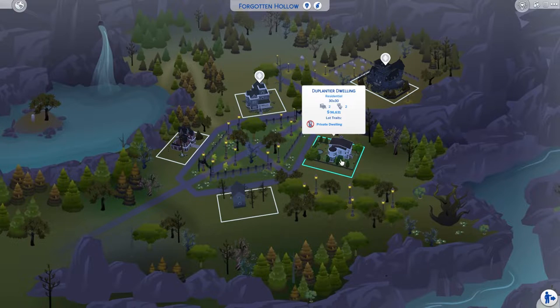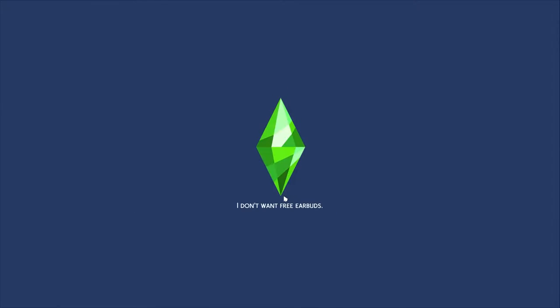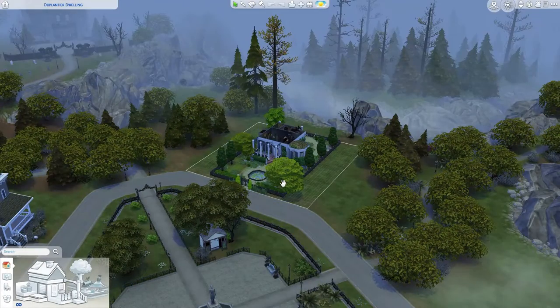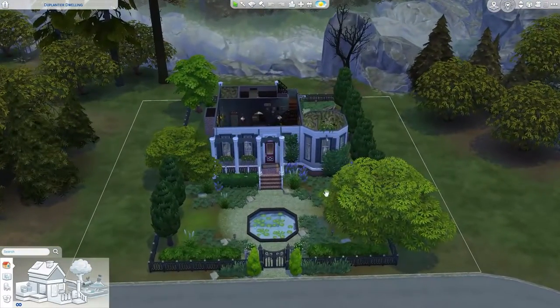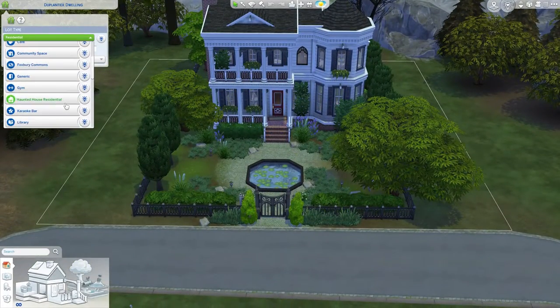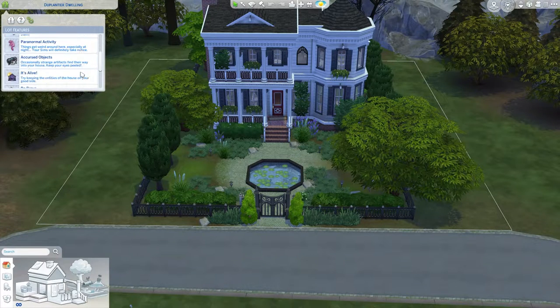In Forgotten Hollow I have a dwelling here — I think it is the haunted house lot from Maxis themselves if I remember correctly. That mist was pretty cool. Let me see — yes, this was a haunted house. I can make it a haunted house lot type — there we go.